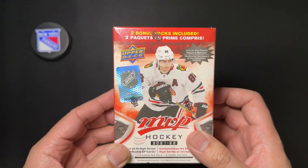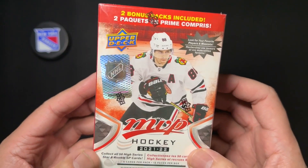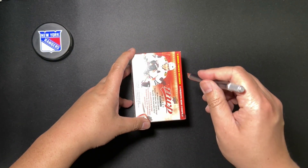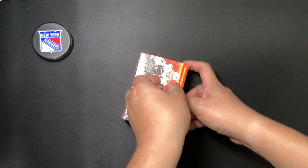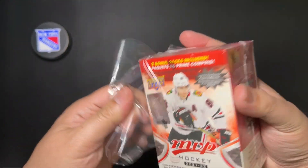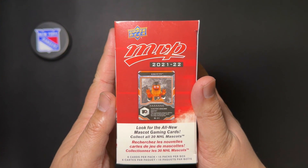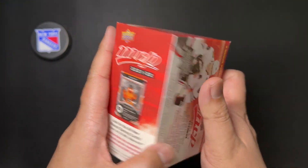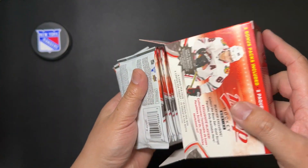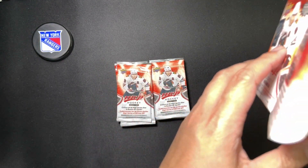Thanks for joining, guys. Today I have the 2021-2022 Upper Deck MVP Hockey Blaster Box. This is everybody's childhood starter set and the first set of every new season. You can pick up a blaster box for only $20 at any retail location like Target or Walmart. It'll have 15 packs per box with 6 cards per pack.